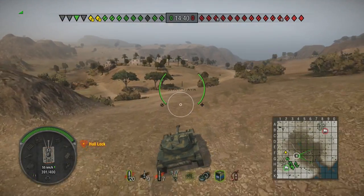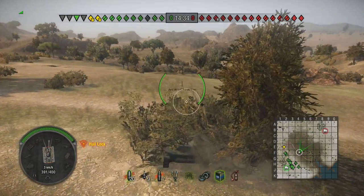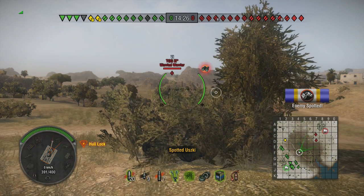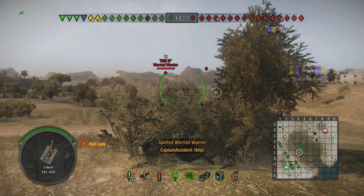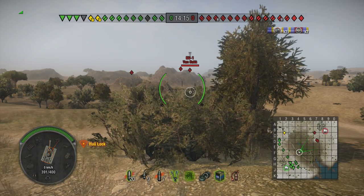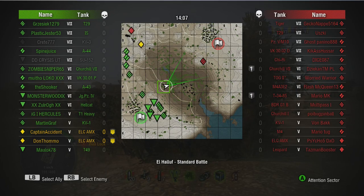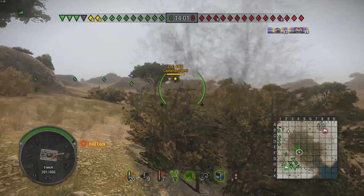Bushes and fallen trees range from a small to a very large camo bonus, depending on the size and density of the cover. The bush needs to be in between you and the tank attempting to spot you in order to give you this bonus, so don't stick parts of your tank out through the bush. If you're in a light tank, you can often get in the middle of a large bush and have 360-degree cover. Also remember, multiple bushes stack. You can also take cover behind hard cover such as a house or a mountain, and when your whole tank is obscured from view like that, you can't get spotted — unless the tank comes within 50 meters, at which point tanks will auto-spot each other at that range regardless of line of sight.